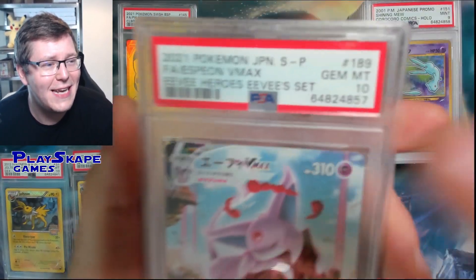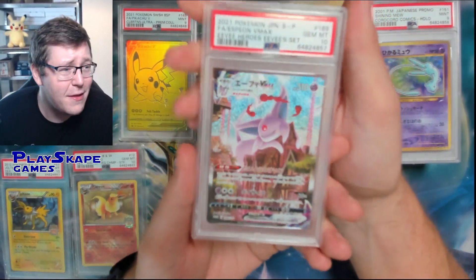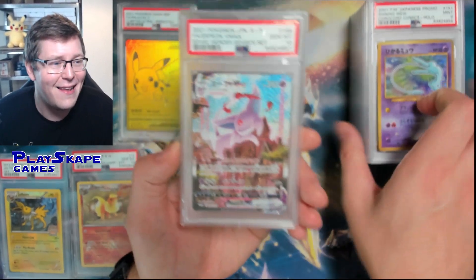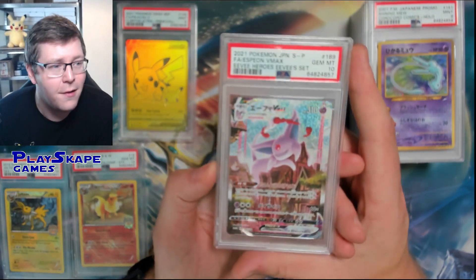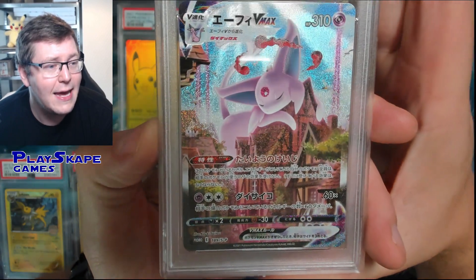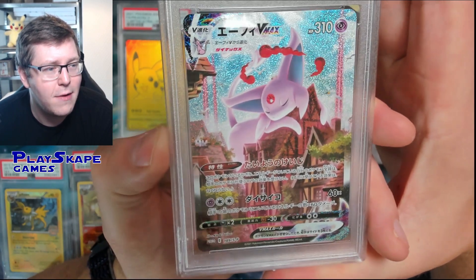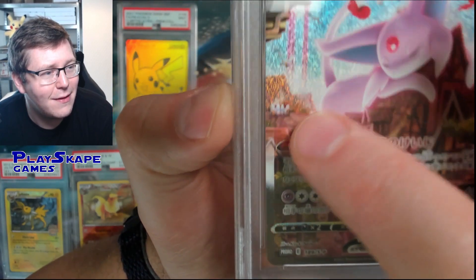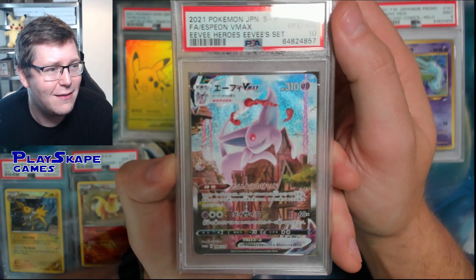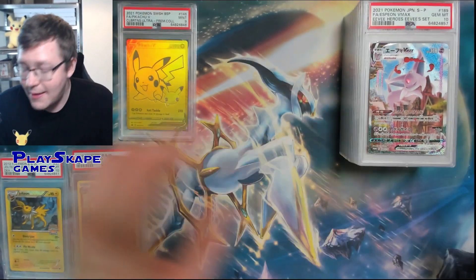We've got the beautiful Eevee Heroes Espeon - there's so much Eevee going on here. This was that beautiful box - I wish I'd kept that box sealed, because I think the sealed box is probably worth more than this graded as a 10 at the moment. It's a bit like the Gengar - in English we've got this one and the Gengar VMAX Special Art in Fusion Strike, but these had different releases in Japan. Shout out to Team Wingull, there's like a bonus little Wingulls in here as well - the Brighton lads! Beautiful card.